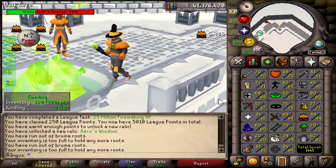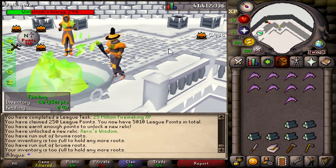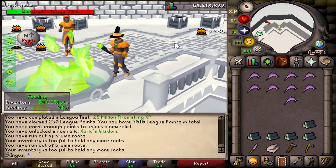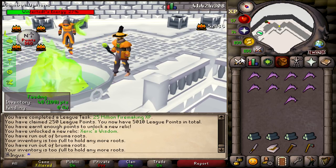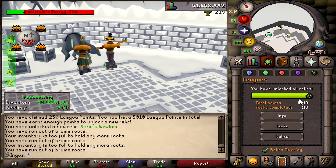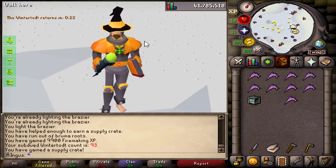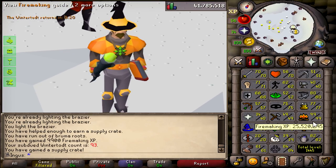With tier 5 out of the way, the main goal now is basically to start going for raids. That's like the main reason I've been playing this game — to do raids on the Twisted League. I don't know, it just sounds like it'd be really fun. Now we have unlocked all the relics — this is sick. Eventually we'll be coming back to Wintertodt, probably to get 200 million XP, just because that's pretty easy points.